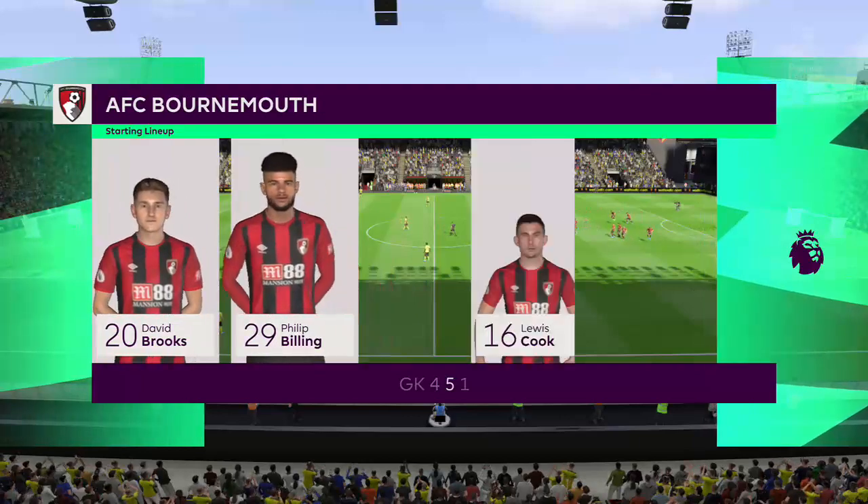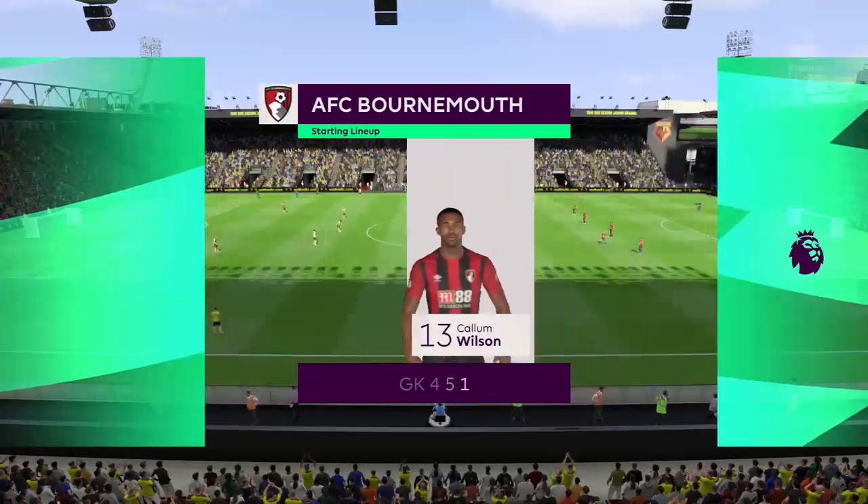Steve Cook plays alongside Nathan Ake in central defence, and the striker is Callum Wilson.